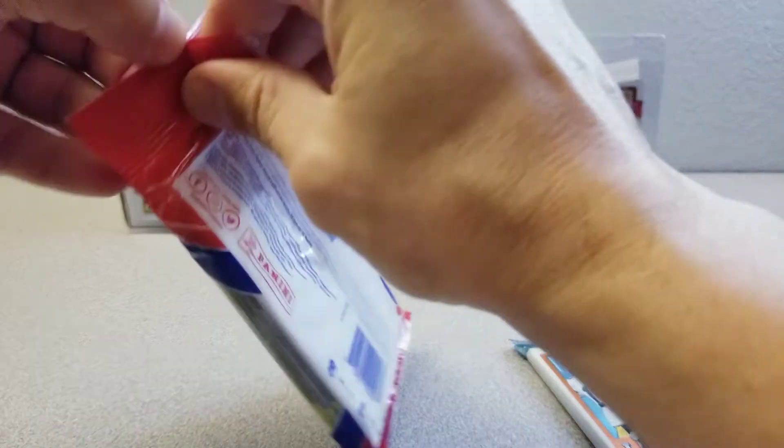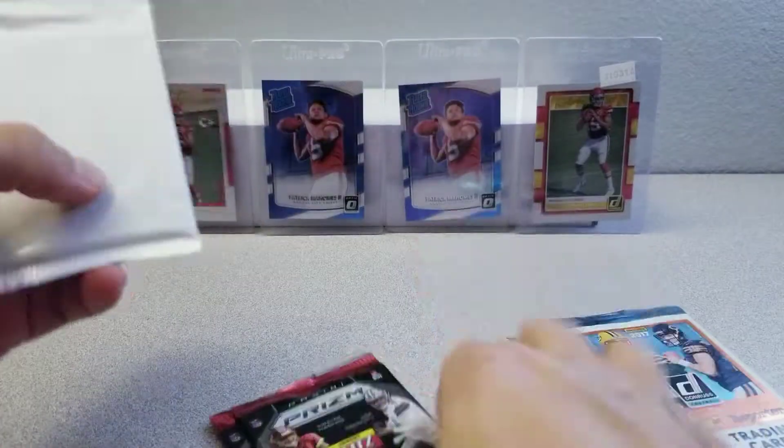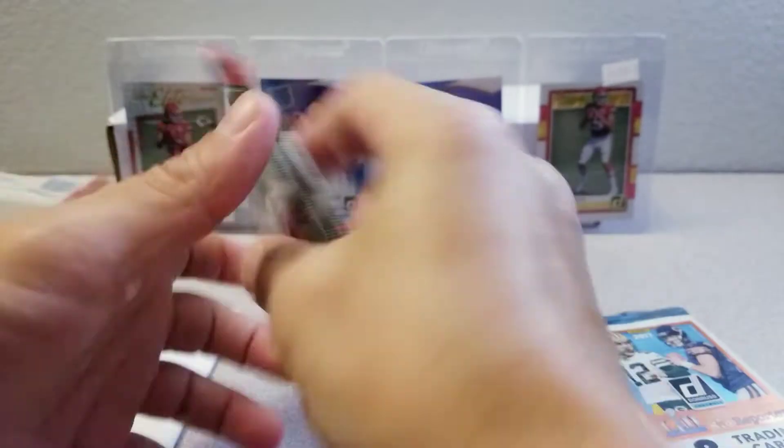Let's rip open this 2019 Prism really quick, and then we'll see what we get with those 2017 Donruss packs. So here you get three packs, and you get the blue parallels there.